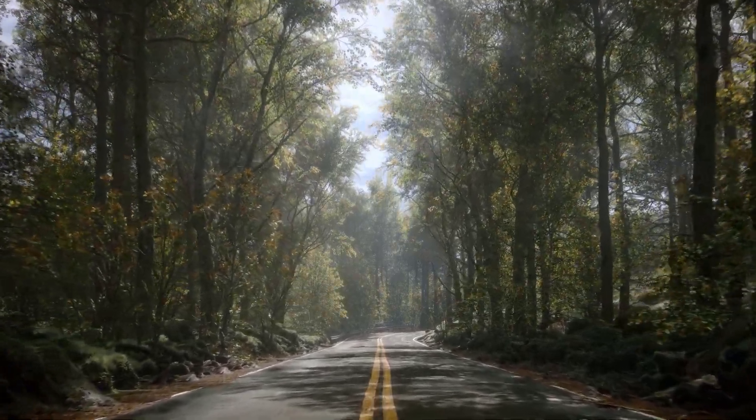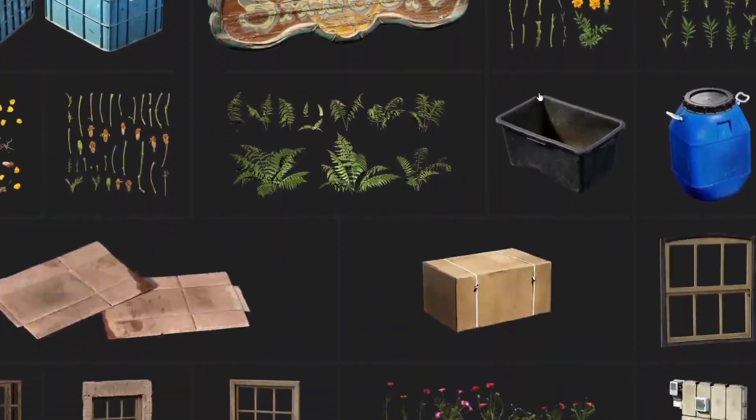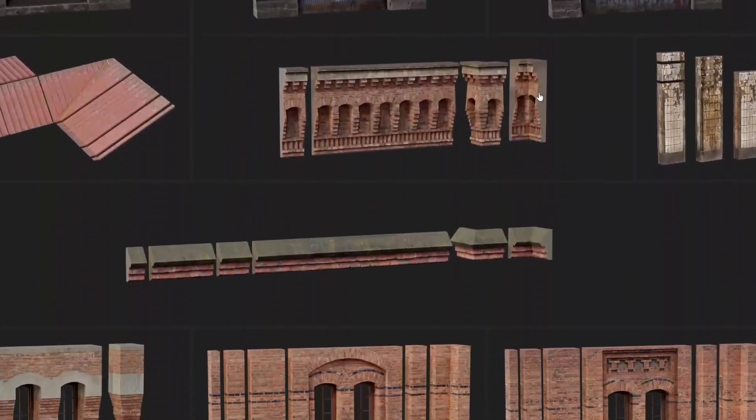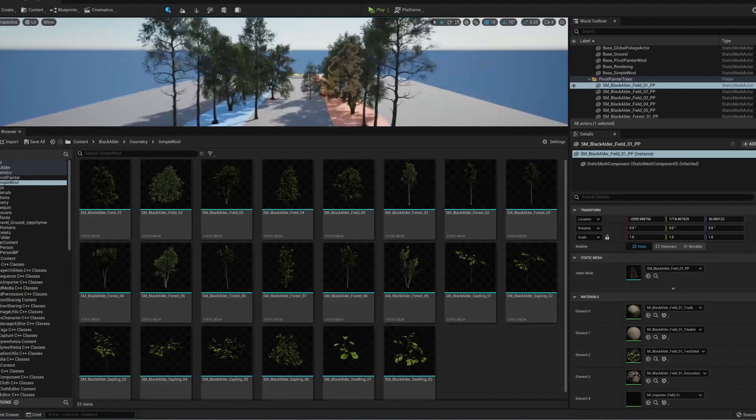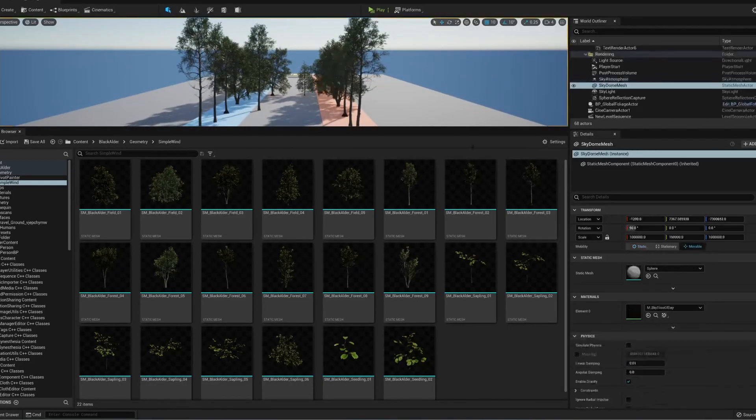For those of you who don't know, Quixel Megascans provides a library of thousands of photoreal scanned assets and textures that you can use for free with your Epic Games account. It works perfectly if you're using Unreal Engine. They've just come out with a new early access pack of trees — there are 22 models in here, including a variety of different types of trees and a few shrubs as well.